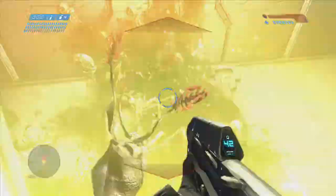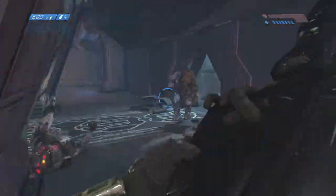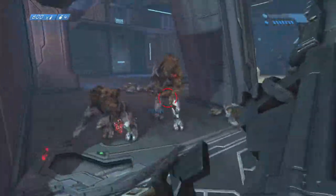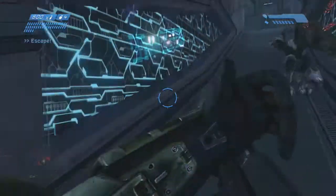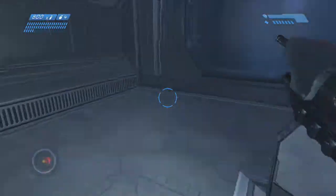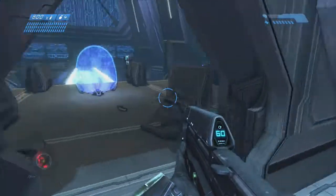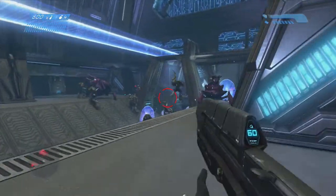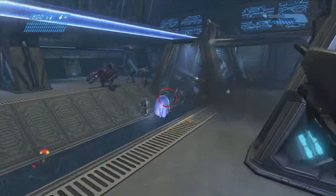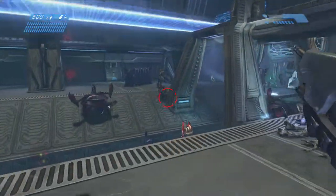Here I sort of mess up and jump into my own grenade, but the easiest way to avoid taking a lot of splash damage from the flood combat forms is just to jump over them. I'm just whacking combat forms and trying to make sure I eliminate them. As you come out of here, use the infinite grenades — Bandana is perfect for this level, especially with infinite grenades.